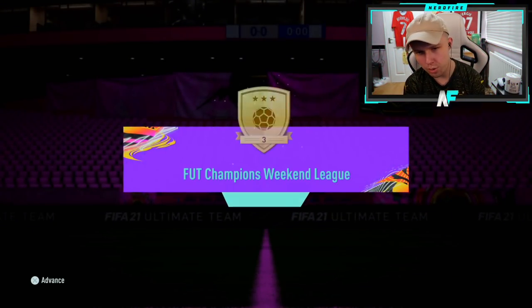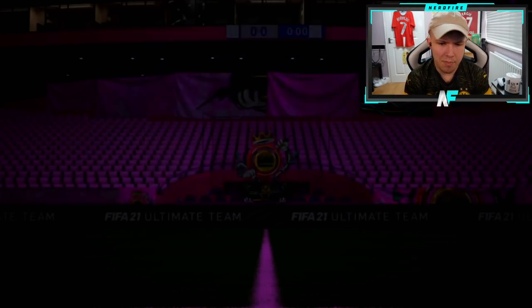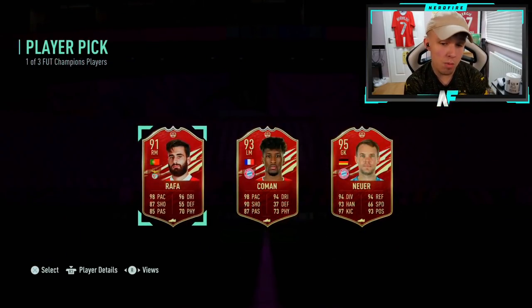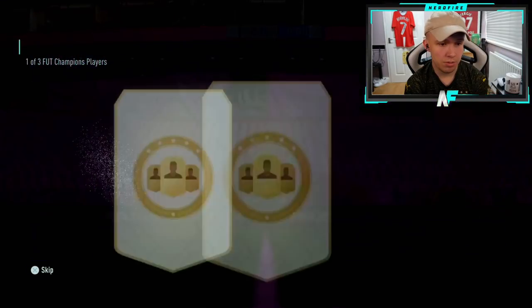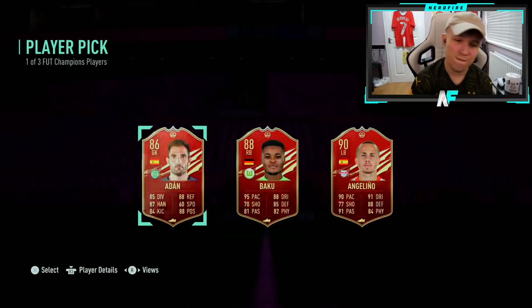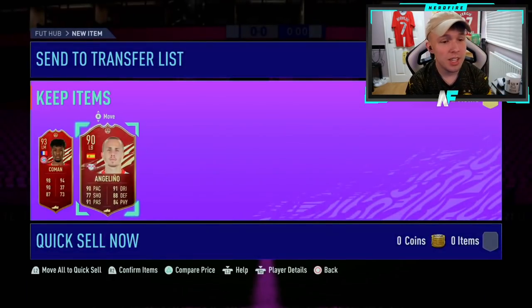Lucky is in the house — he finished Gold 3, first set of those we've got. Koman's not bad, a nice pull — definitely useful as a flashback too if you wanted. Second pick — probably just take Angelino or Baku. Angelino is higher rated so better fodder. Not bad from Gold 3 really.